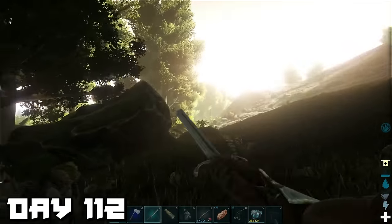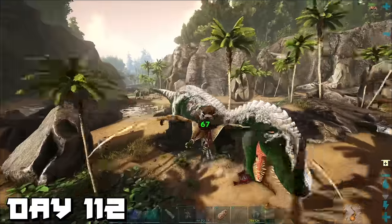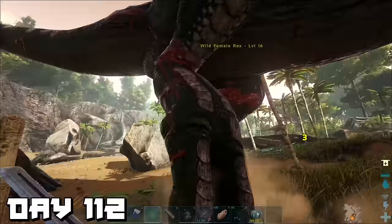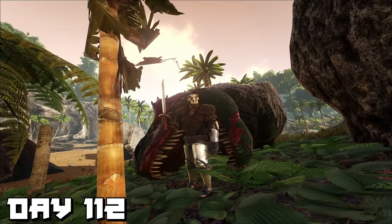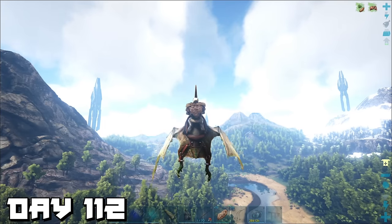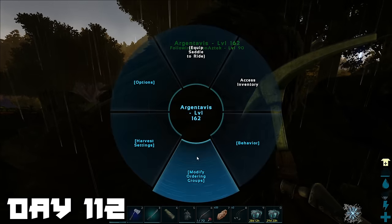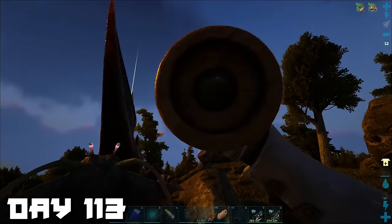The RG landed right on top of a raptor, so I turned the raptor into raptor steak. We went to check on the PT and there was a T-rex right by it — I had to lead it away and then make T-rex steak. While killing time I floated in the air admiring the scenery. Eventually the RG was ready — we named him CEO since the other one's called Boss — and the PT was named Maverick.